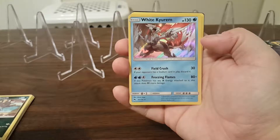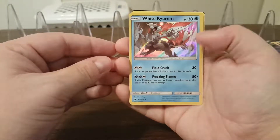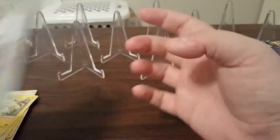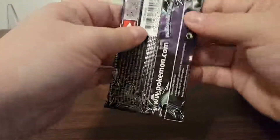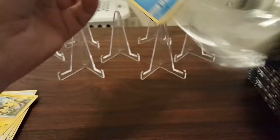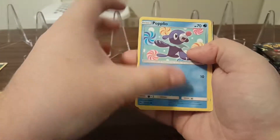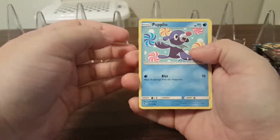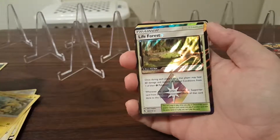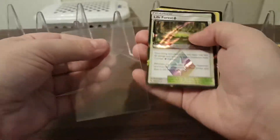Reverse Holo Onix, and a white Q-Rim. I haven't seen that one yet, so that's a new one for me. The primary goal on this eBay box is just to finish up rares and uncommons.